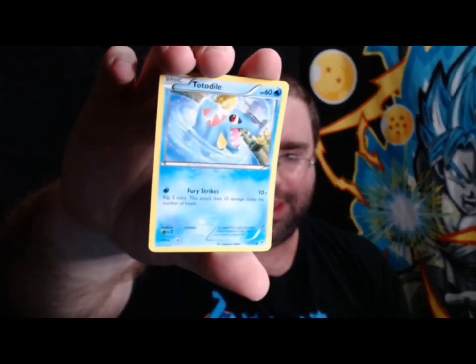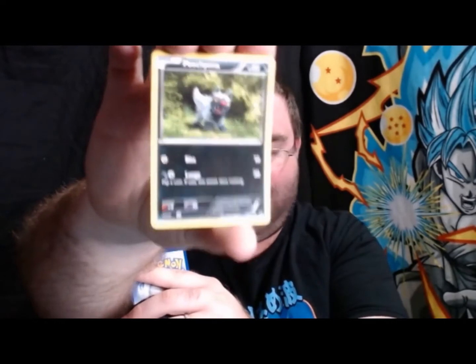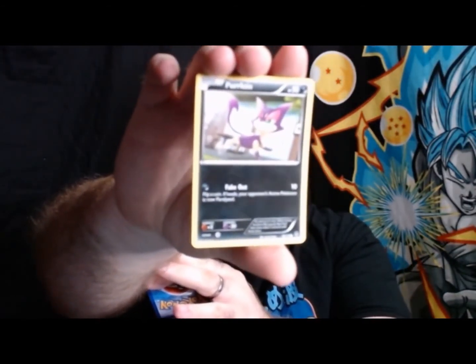One of my favorites — Totodile! That was my starter in Gold and Silver. Some more I can't quite pronounce. Swirlix, Poochyena — I always liked dog and wolf-like Pokemon. I know it's in Sword and Shield, but I've just never heard the names pronounced. Zubat, Wishiwashi, Sewaddle, Purloin, and Chansey.